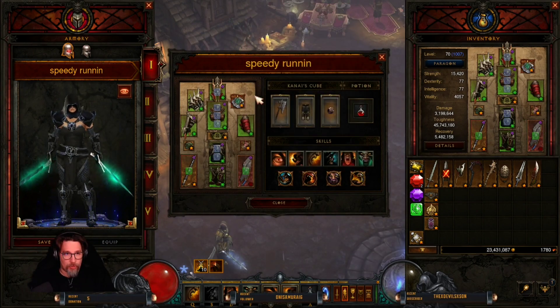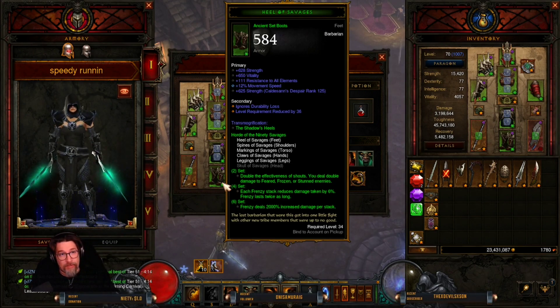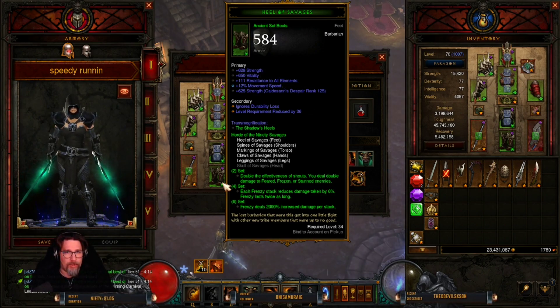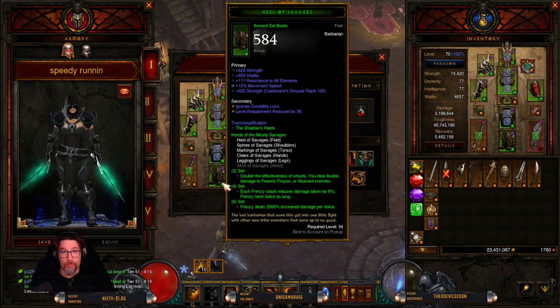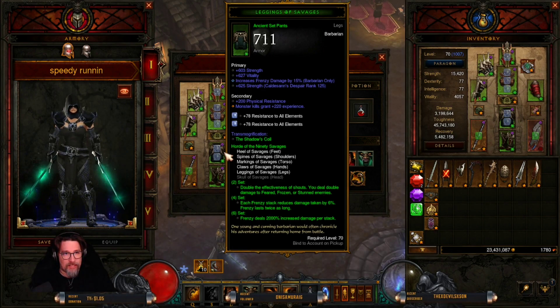For the jewelry we have Band of Might and Squirt's Necklace, and for the rings In-Geom and Oathkeeper. Let's go over all the stats for the build. For the speed build you want the helm with strength, vitality, all resist, and 12% movement speed — that's the preferred roll, though movement speed can be replaced. For the pants, you want strength, vitality, and increase frenzy damage by 15%, because it increases your main damage from the six-piece bonus.